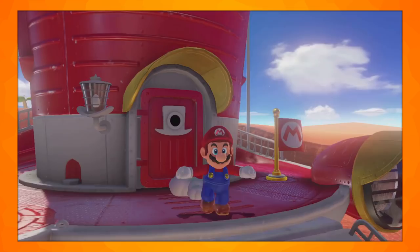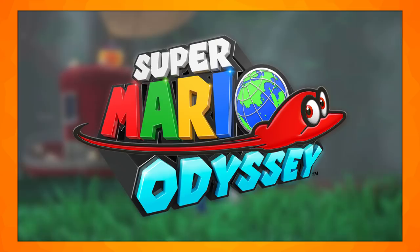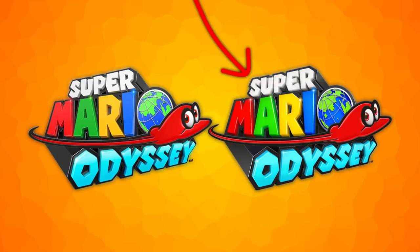Three months after this trailer was posted, the Nintendo Switch presentation took place and revealed loads of new details about the game. The first trailer shown here has some differences that are quite small, but first, let's look at the logo. You may not notice these small changes at first, but when you notice them, you can't unsee them.